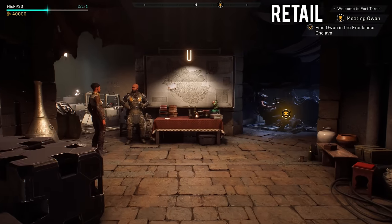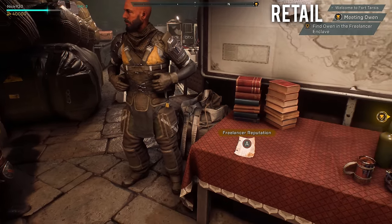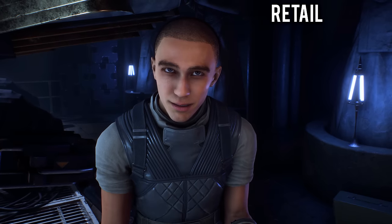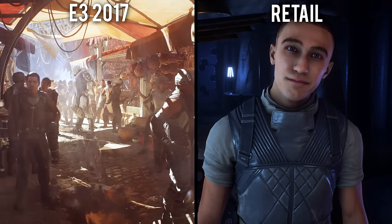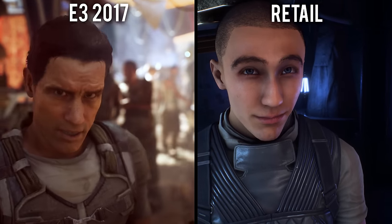In the retail game, players will communicate with multiple NPCs in this area and accept various contracts before going into the open world environment. Characters require you to approach them and won't move around the environment like what was suggested in 2017, removing a bit of that dynamic feel that the reveal had.